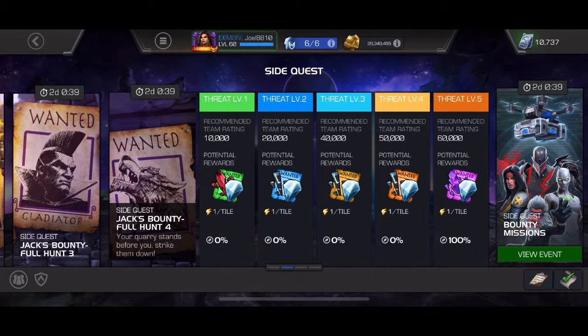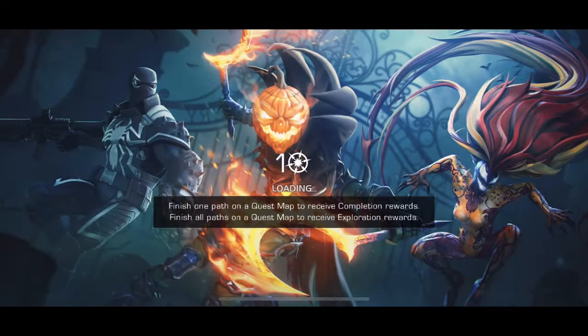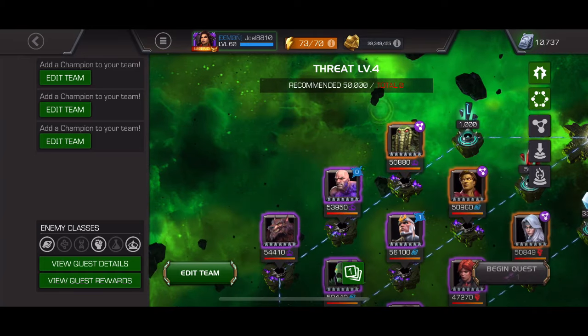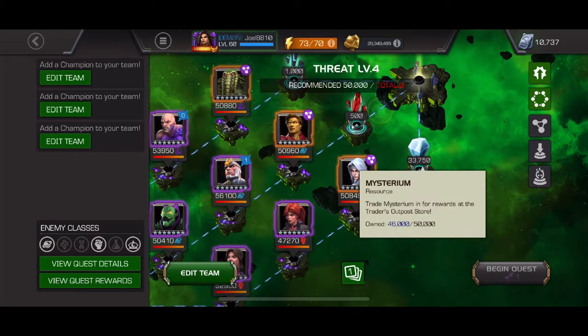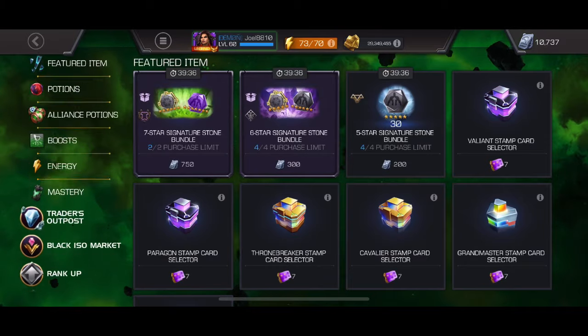You can't repeat threat level five again, but if you go into threat level four, the rewards there are a thousand six-star shards — which are not that exciting — 500 cavalier shards, which we don't really need, but the 33,000 mysterium is a lot.